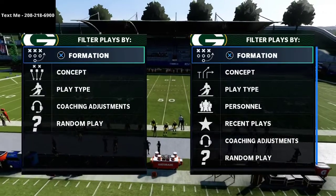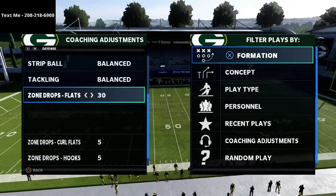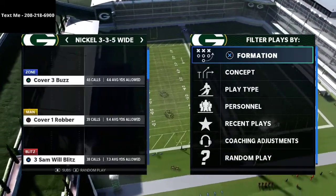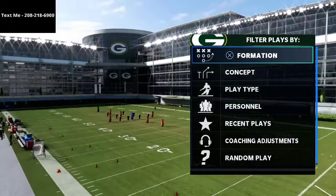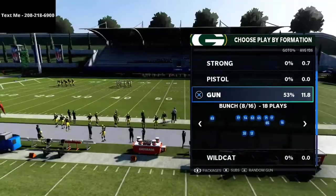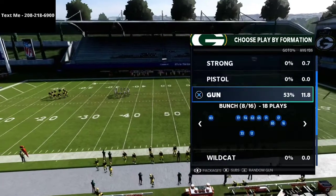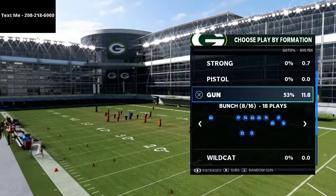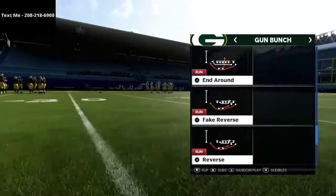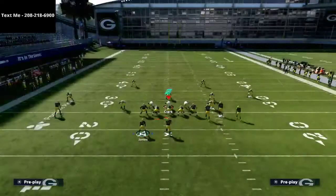Okay guys, we're talking about the gun bunch today and specifically how you use this against cover four quarters, which is a very good defense. I wanted to share how you can basically beat it with one simple play - you don't even need to make any adjustments. This play is in the New York Jets offensive playbook. Right now if you're running gun bunch, you're either running it from New York, Carolina, or Seattle, but either way you want your best slot receiver in the right slot.